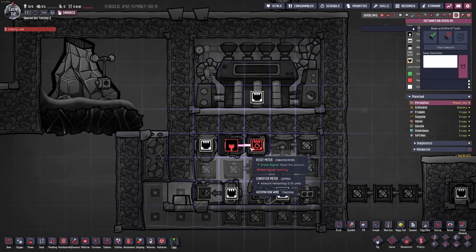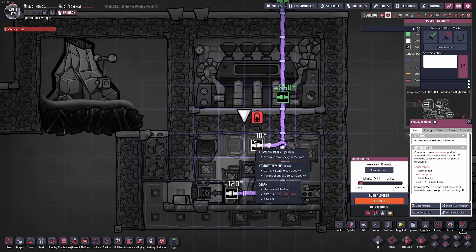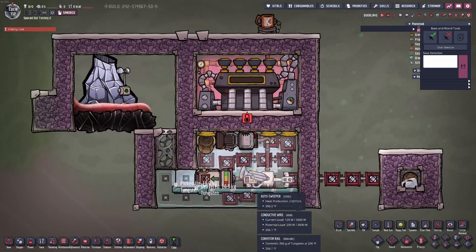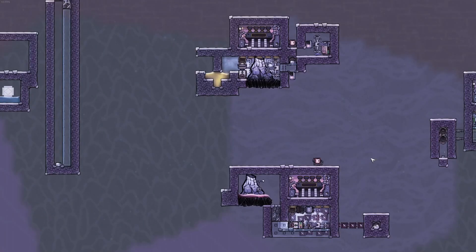I run two wires connecting each of the ports. Once it reaches its limit it outputs a green signal, which resets it, allowing you to control how much goes through your conveyor rails — extremely useful. The downside is it costs 10 watts a second. The upside is this room can be made much smaller, even just two blocks, because the volcano is in a vacuum and will never over-pressurize. Tungsten volcano setups are extremely simple to make — vacuum out an area, build this, and leave it. I heavily recommend this design.